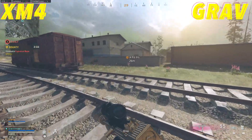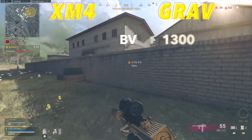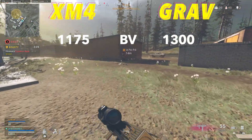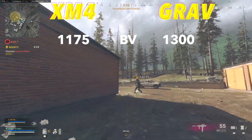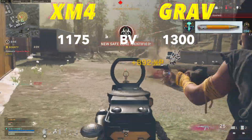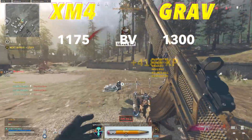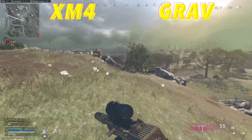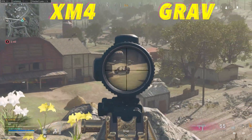Going straight into the stats, the Grav will have a better max bullet velocity with 1,300 compared to 1,175 for the XM4. The Grav has an incredible max bullet velocity, making it way past long-range meta, but when we use sniper support weapons we only need to use them out to 40 to 50 meters, so this is completely overkill. The XM4 is also in the meta long-range bullet velocity range, so these weapons will be just fine for use at mid-range.